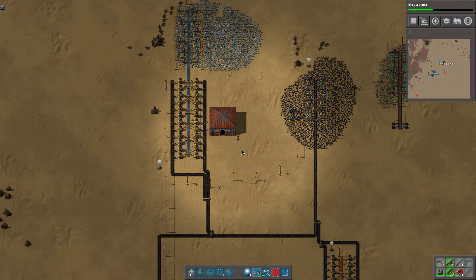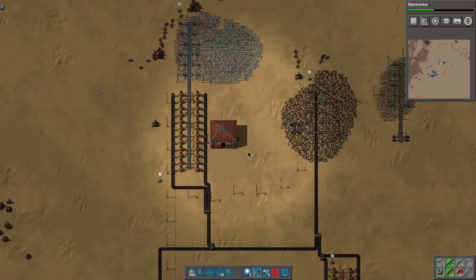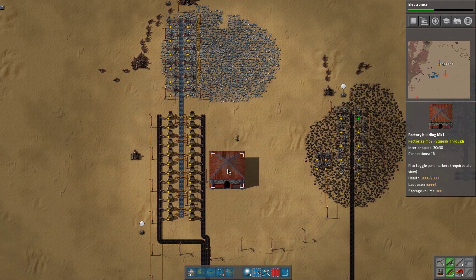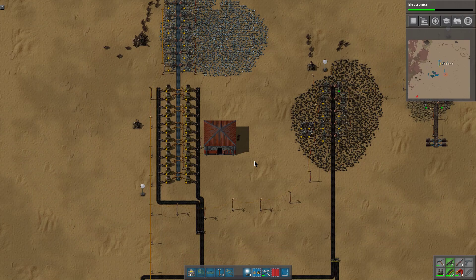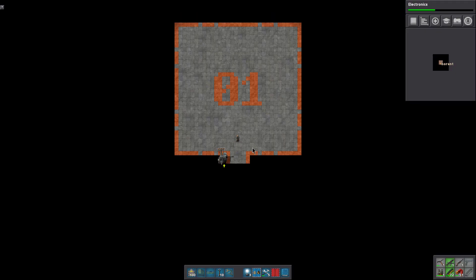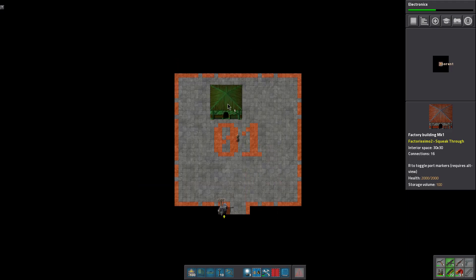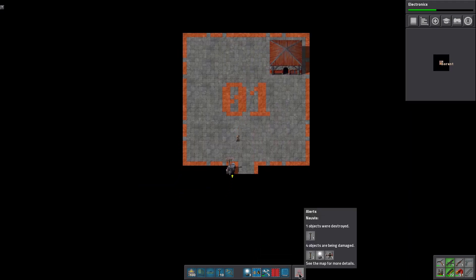Hi everyone, welcome back to Factoreception — back to Factorio nested factory buildings. So we finally got our first factory building in the last episode, and we have a second one we're going to place it down there. But we're being attacked, of course.